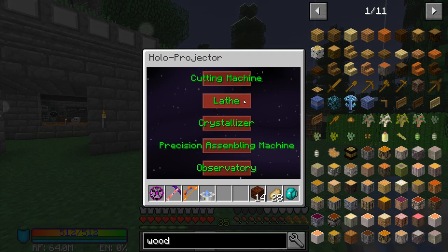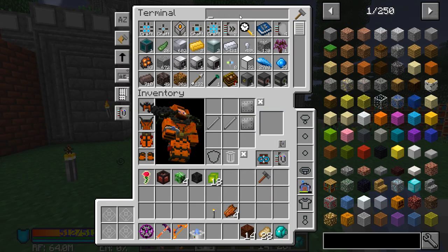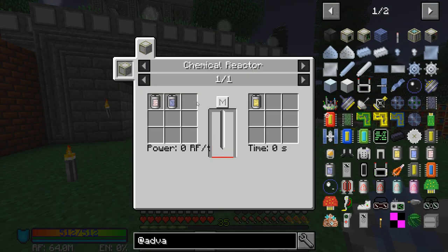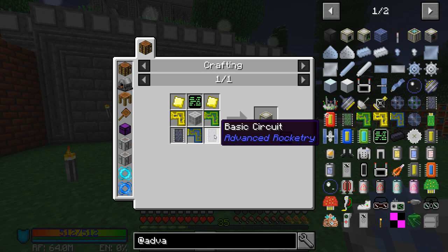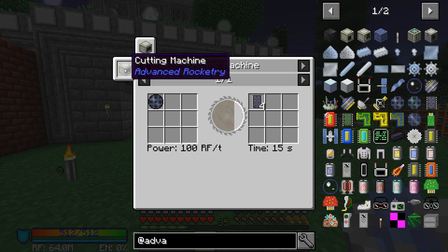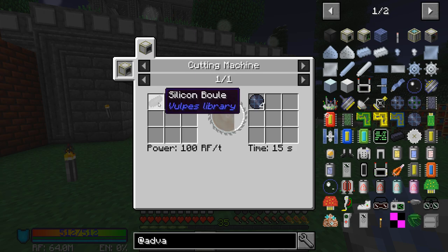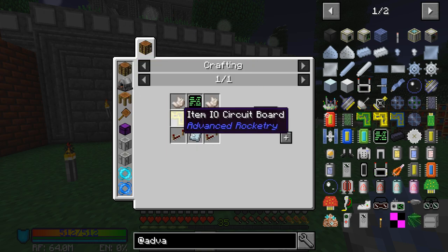Let's take a look at some other things in the holoprojector. The lathe — I don't think we can make yet, but let's take a look. Really what we're trying to get up to is rocket fuel. Going back in here, we can't make the chemical reactor — we need these basic circuits. We can't make the basic circuits because we need a cutting machine. We also need silicon bulls, which are made in a crystallizer. So we're gonna need to make a crystallizer next.